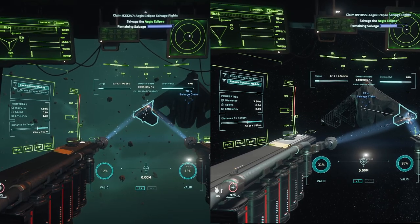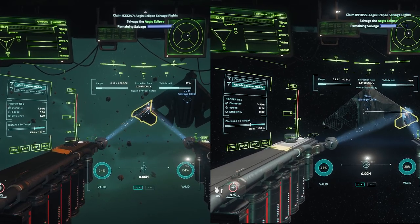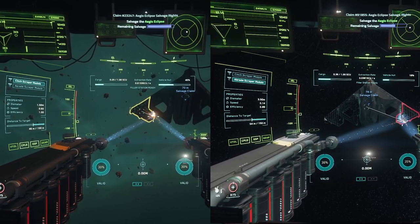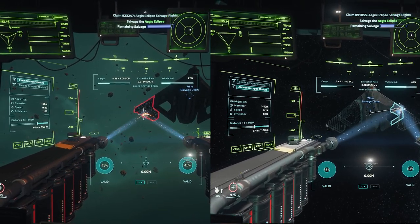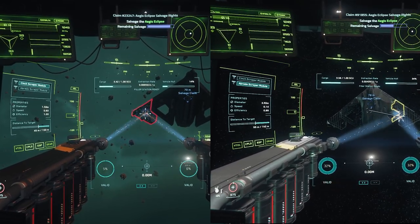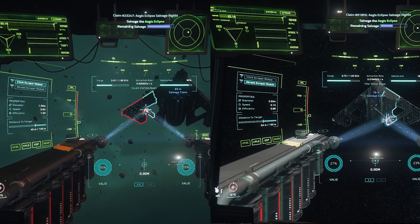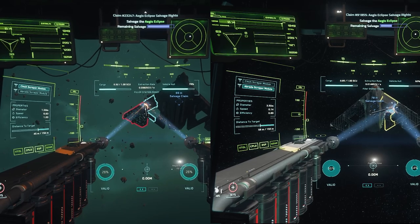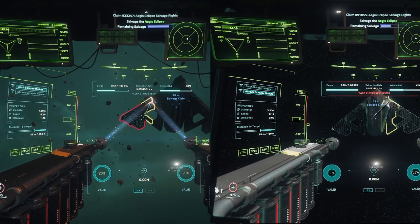Let's start with the Eclipse, the $5,000 ship. I'm going to be showing these side by side at the same time — on the left side of the screen we'll do the cinch, on the right side we'll do the abrade. We had some really bad servers; this took me all week to do up until literally the night before posting. I had to make sure I was getting good scrap times to keep this even. As you can see, the cinch beam is quite a bit smaller than the abrade.